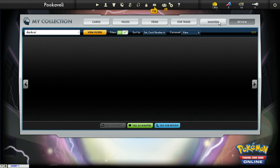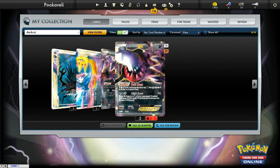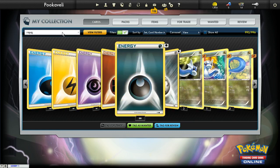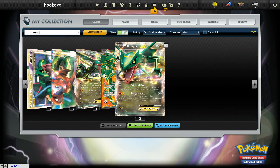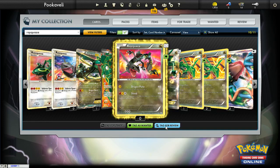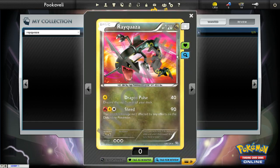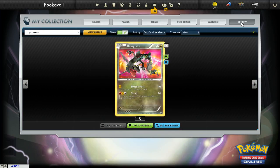I'm not really sure what the review tab is for — it doesn't seem like there's anything too special about it. We'll type in Rayquaza and do Show All, so it shows me things I don't have. Let's take a look at this shiny Rayquaza and tag that for review — and now it's over here. I'm honestly not really sure what that's for, but that's pretty much all there is to the collection part.